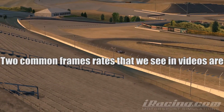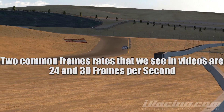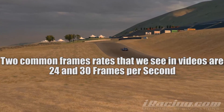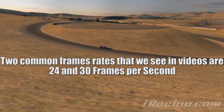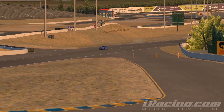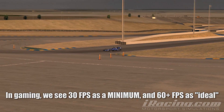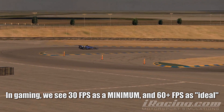Two common framerates we see in videos are 24 and 30 frames per second. In Hollywood movies and other films, 24 frames per second is the most common. For nonfiction content such as races and documentaries, we see 30 frames per second. However, gaming is kind of different — we usually say 30 fps is the minimum, and 60 fps or higher is ideal.